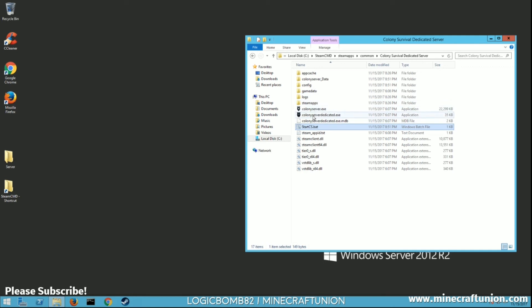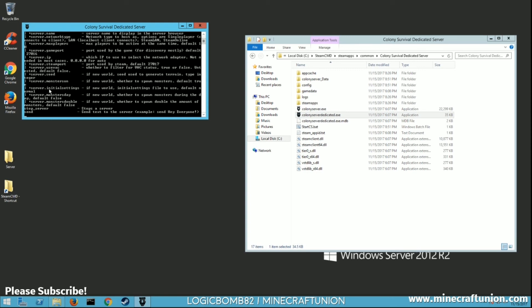One other thing before you start: if you run the ColonySurvivalDedicated.exe directly it actually shows you a list of all the different server settings you can put in. So if you want to change anything extra, just put those arguments in your .bat file.